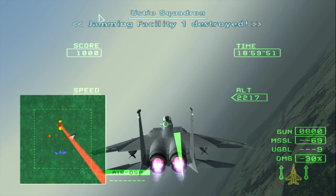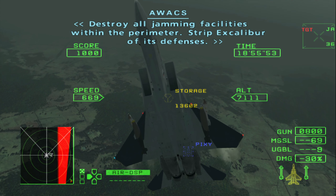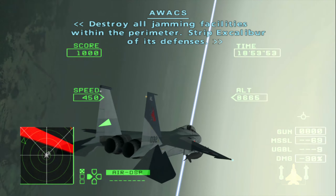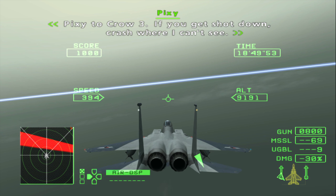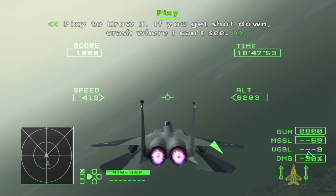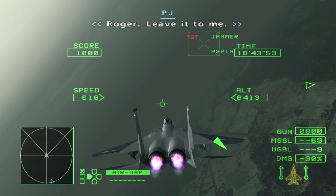Jamming facility one destroyed. Destroy all jamming facilities within the perimeter. Strip Excalibur of its defenses. Thanks to Crow three — if he gets shot down, that's what I can't see. Roger, leave it to me.